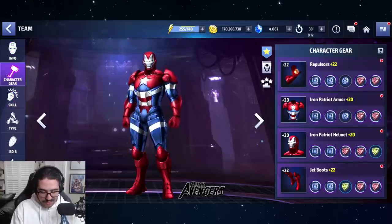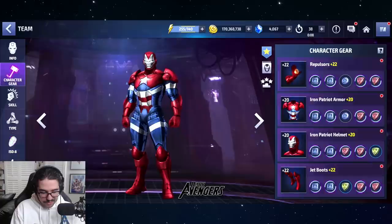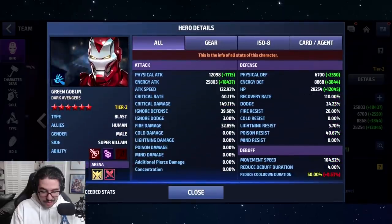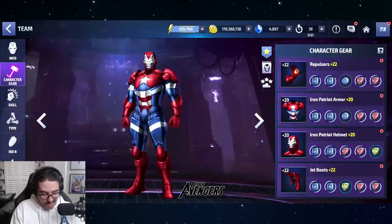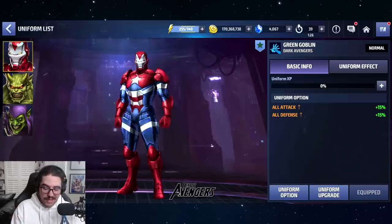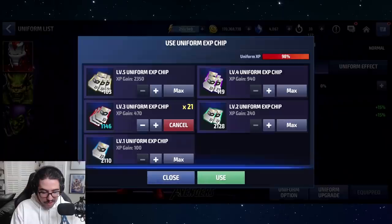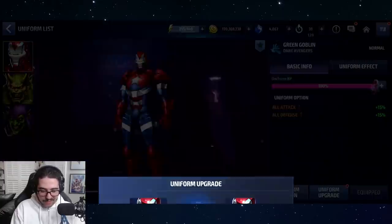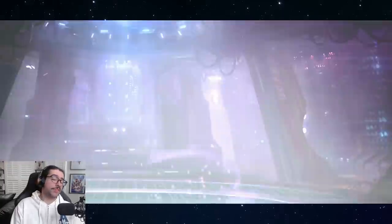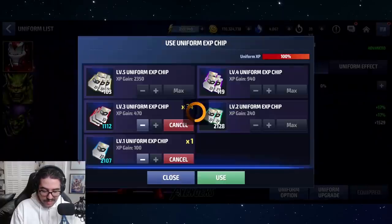We need to fix that. He's at 39% ignore defense — that's not a lot, that's nothing. Why do I have so little all defense down or ignore defense? Also, why do I have so many uniform XP chips? I guess it does stack up from playing ABX. I have 2000 level two XP chips. I guess we underestimate how much is really being given.